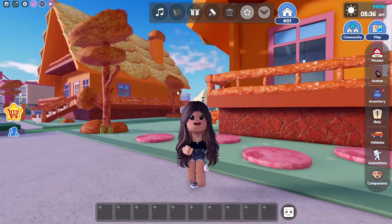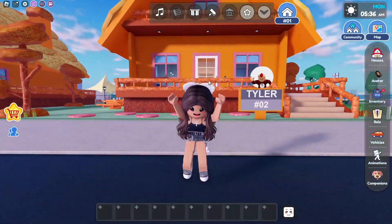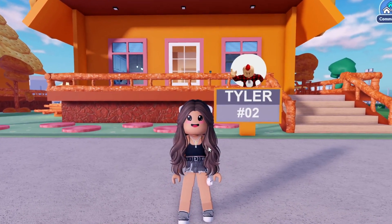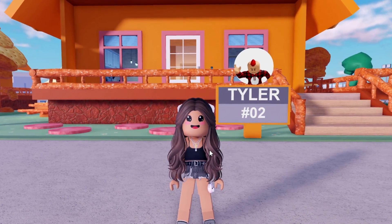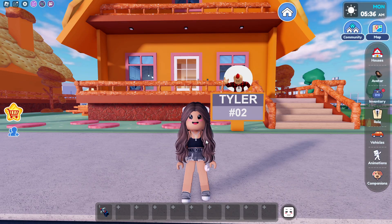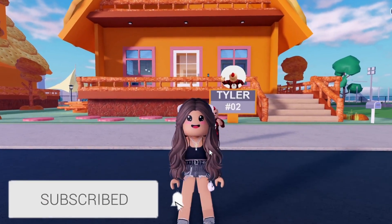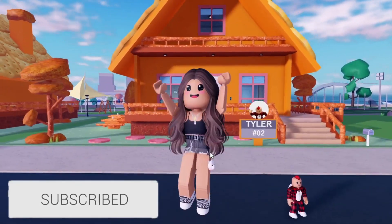Now that we're done checking out the house, it's time to show you guys the new Lunchables secret. I searched this house up and down and I could not find anything, so I don't think there's gonna be a secret for today's house. But you guys can still get gifts from playing those mini games. If you guys enjoyed today's video, make sure you guys like and subscribe. We will see you guys in the next video — bye!